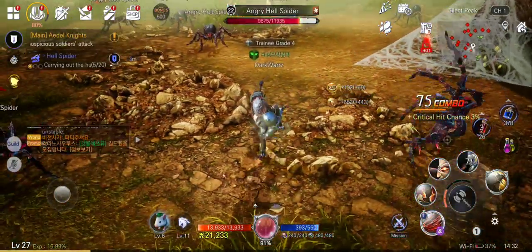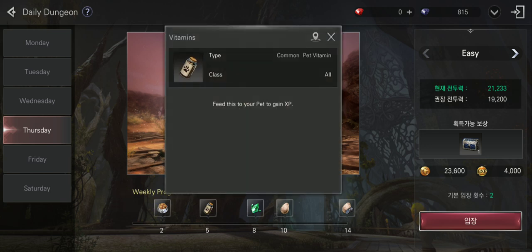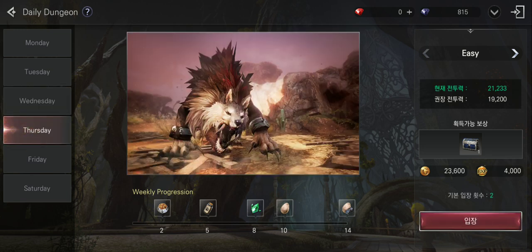There are also other ways to level up — for example, you can do dungeons. The daily dungeon gives you gold, experience, and other materials you need including gear. You also get weekly progression rewards like pet food, vitamins for your pet to level it up, valor stones, and other stuff. There are four difficulty levels with more rewards but requiring higher power. Each day there is a different boss with different rewards. Make sure you do this daily — you can do two runs per day.